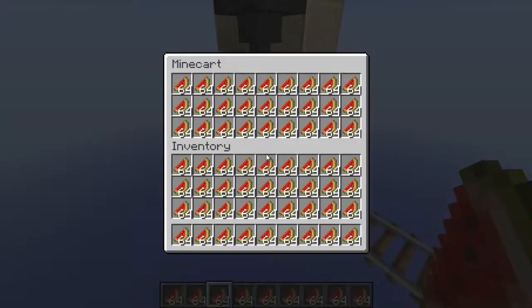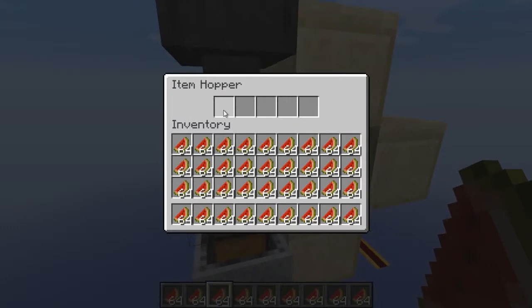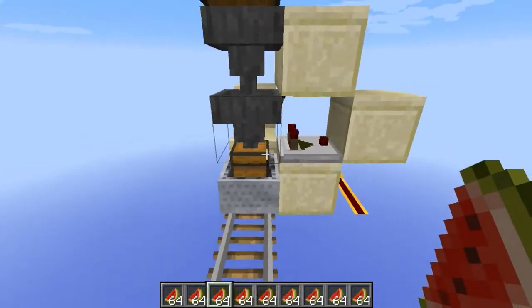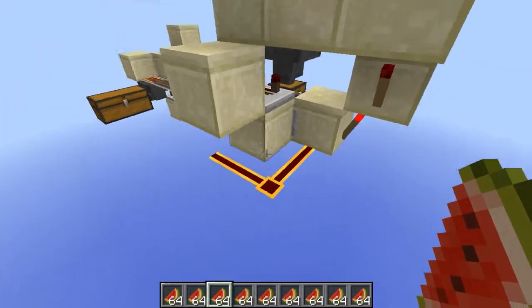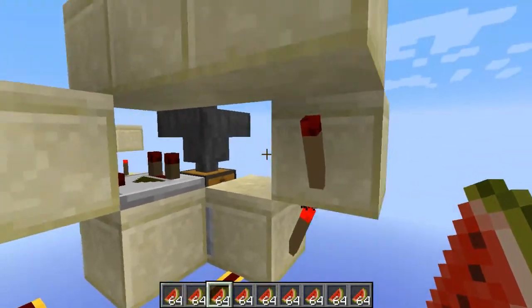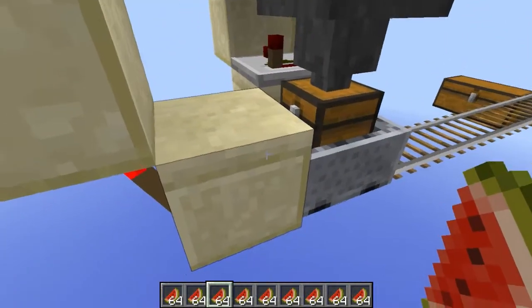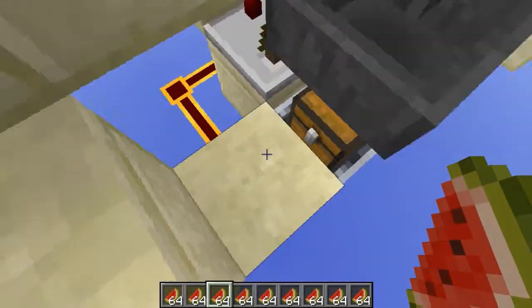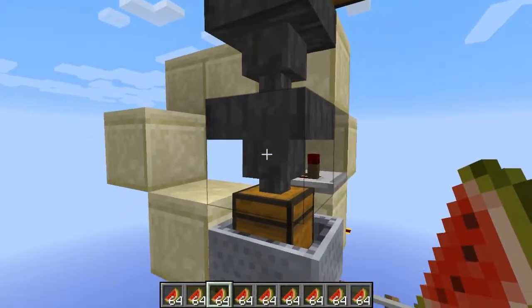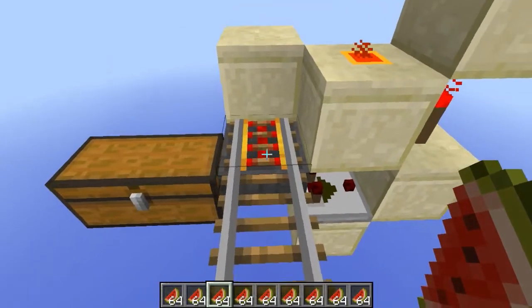When this chest is full, this hopper is going to pile up and there are going to be 46 items piled up in this hopper over here. When that happens, the comparator will register that and a signal will travel through to here — these torches will turn off and on — and this hopper over here will be locked. At that moment this is also going to power a power track underneath.